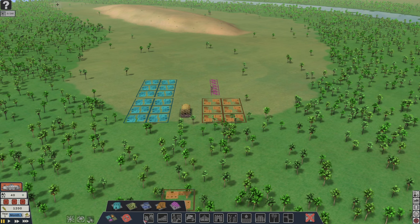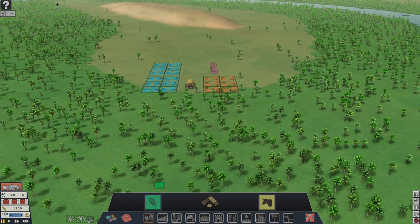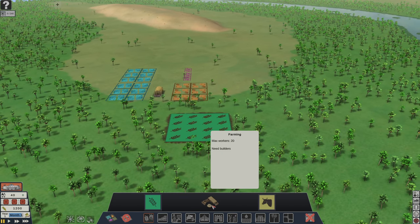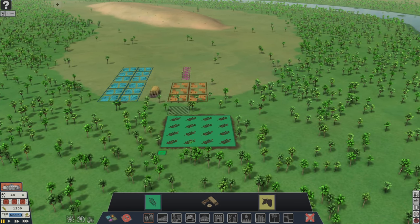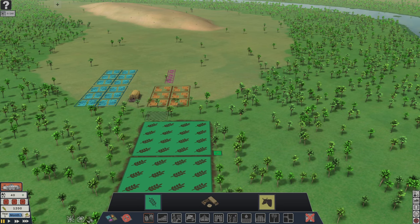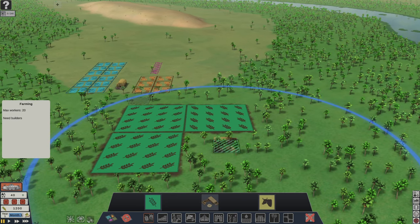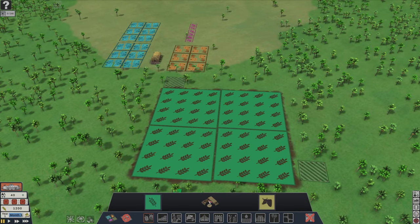The first thing to do is your state field — this is how you pay people their wages. I'll probably just start right here, this is fertile ground. You need to have a farming building, so I'll build that right there. I'm going to need a ton of farming. I'll just get all of this laid out and I'll probably build two of these farms. Okay, so I got that laid out — we have two farms.